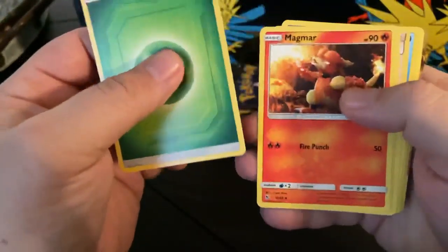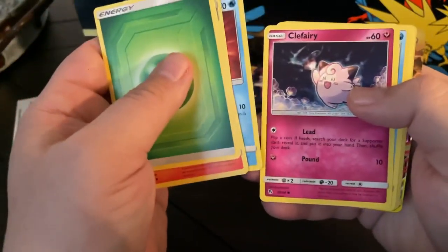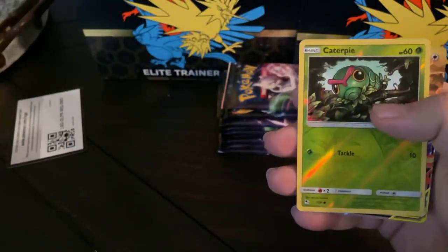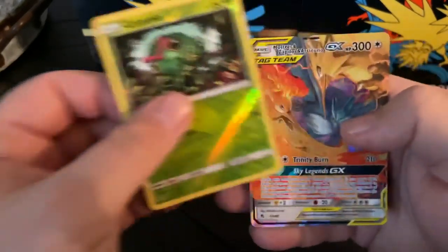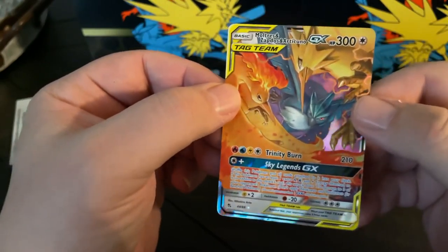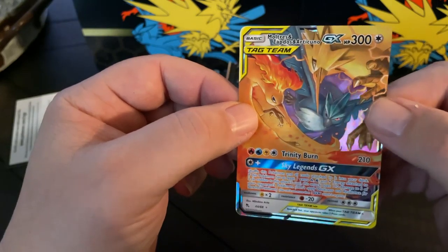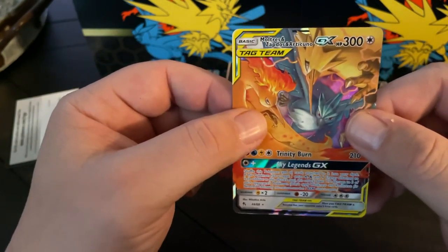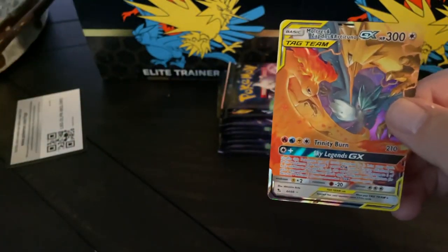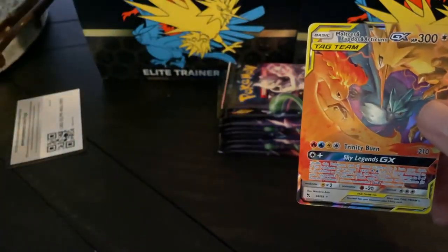Alright, Magmar, Misty's Gems, something to suggest in Staryu, Clefairy, Slowpoke, Pikachu, Charmander, Reverse Caterpie. And then a Tag Team GX with the birds. I'm not sure if this is a really valuable one or not, but it's a beautiful card. So you kind of get the birds in both of them here, so that's nice to get.